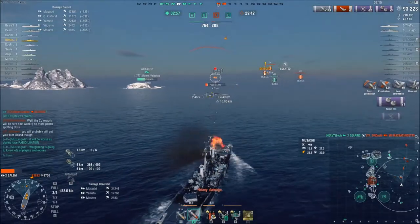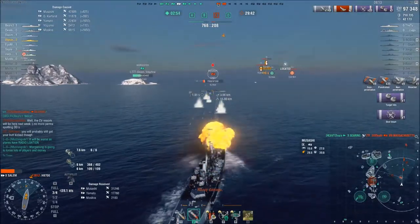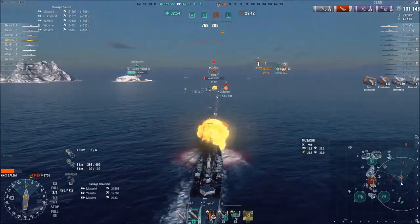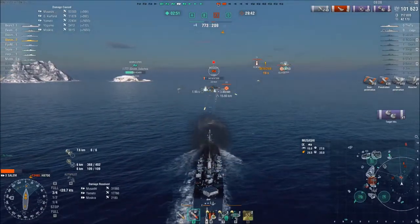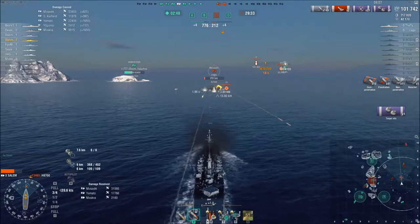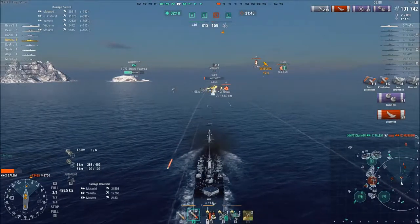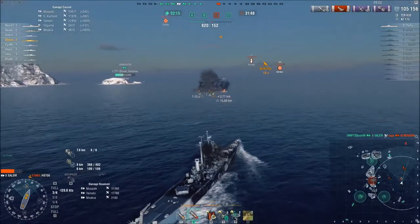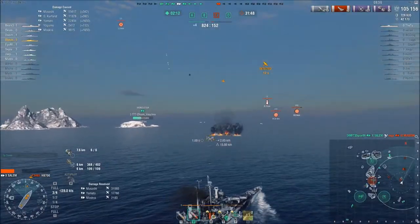There's an enemy — a friendly Bacher — also trying to get shots in. I think I took about 55,000 health off this Musashi, and that should kill him. There we go, gone. That's just my perspective and how I played the Salem in open water. I hope you enjoyed the video. Cheers.